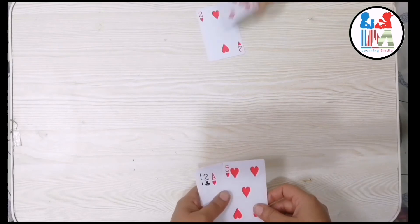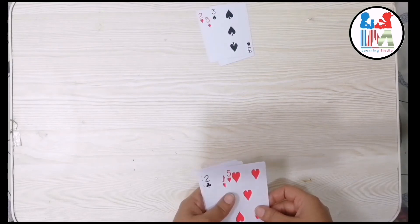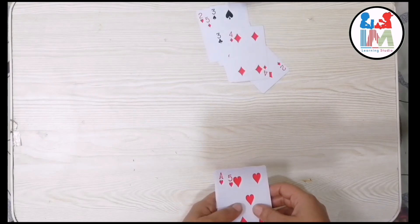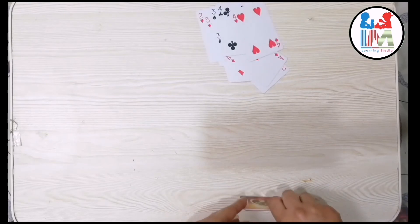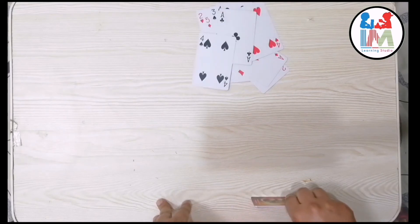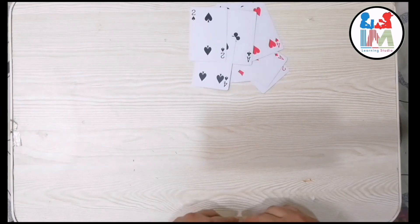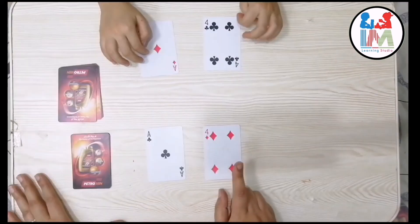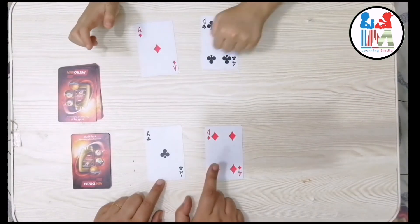Now let's count — one, two, three, four, five, six, seven, eight. Now it's time to count the cards. The player with the most cards will win this game. I got eight cards and my little cutie got 12, so he wins this game! So excited — yes, you are the winner!